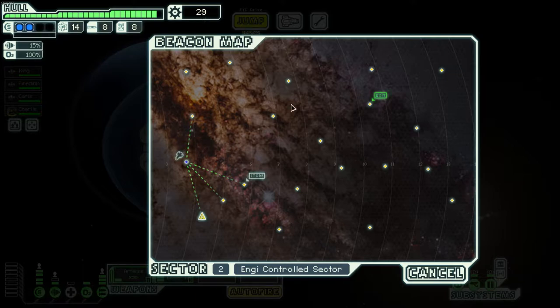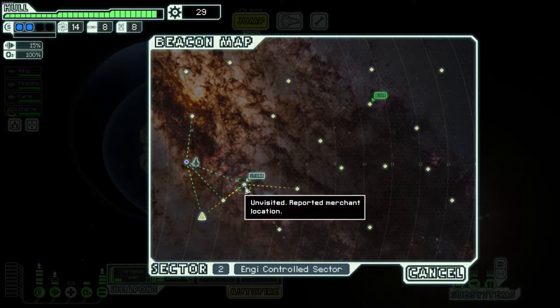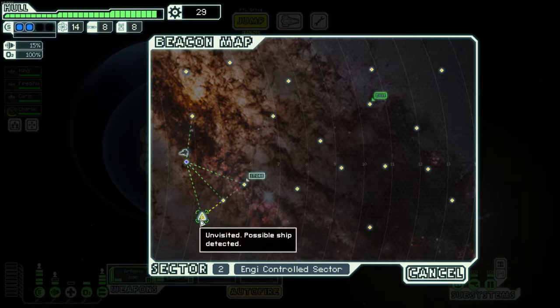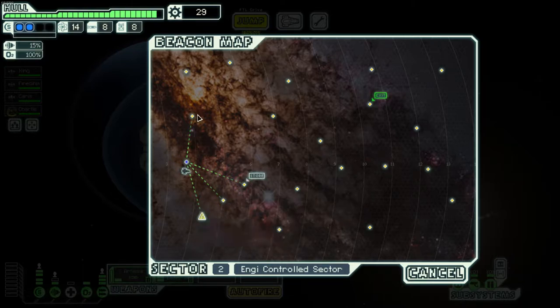We've got a store here and I'm probably going to save up more money. It's definitely a good strategy — if you have less than around 30 to 50 scrap, it's usually not worth your time to go to the store unless you really need fuel or repairs. The advanced scanners are coming in clutch because I can see there's a ship here, so I'll get a reward.